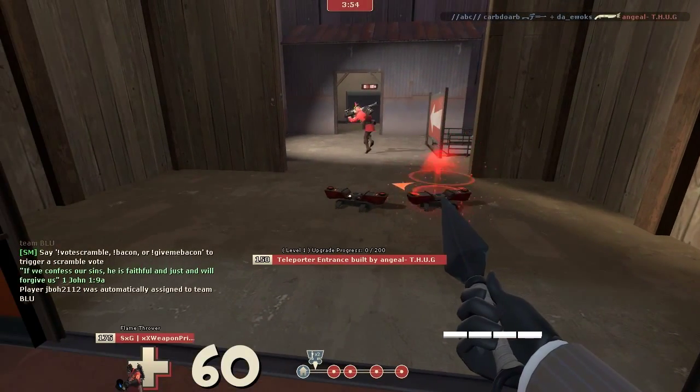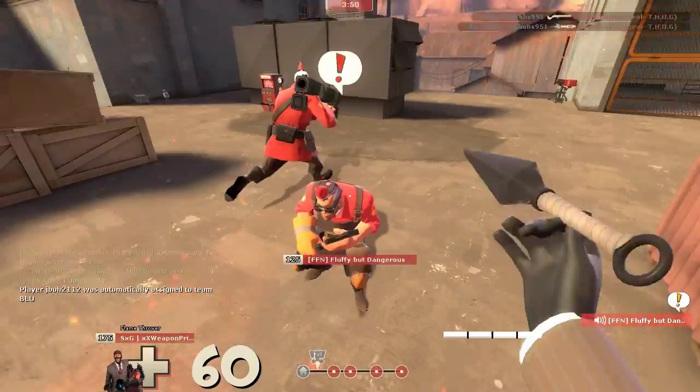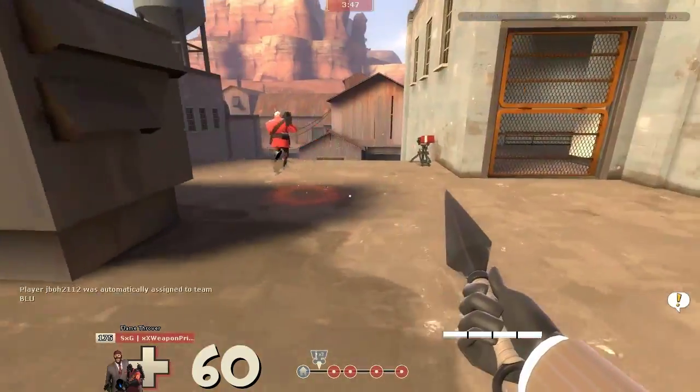Hello everyone, this is iKonaKona, and here I'm defending as a spy on Payload Badwater. I'm using the Conniver's Kunai, which is a pretty interesting knife.